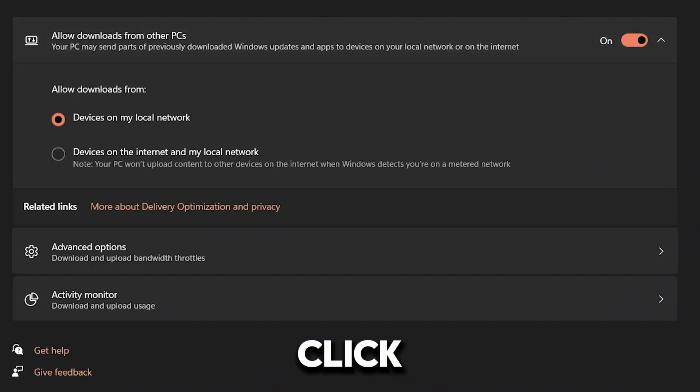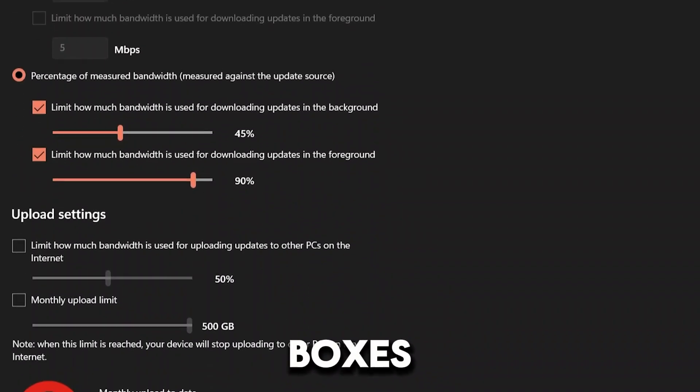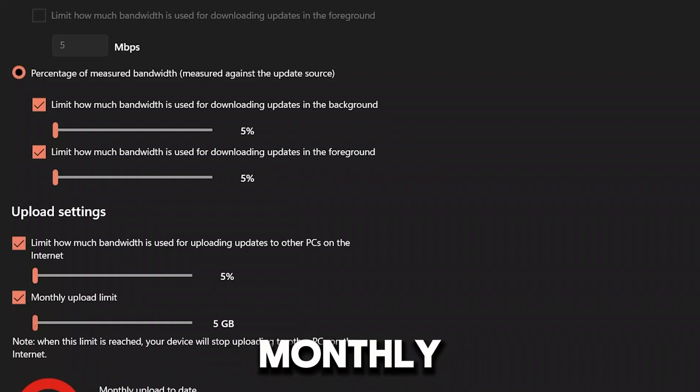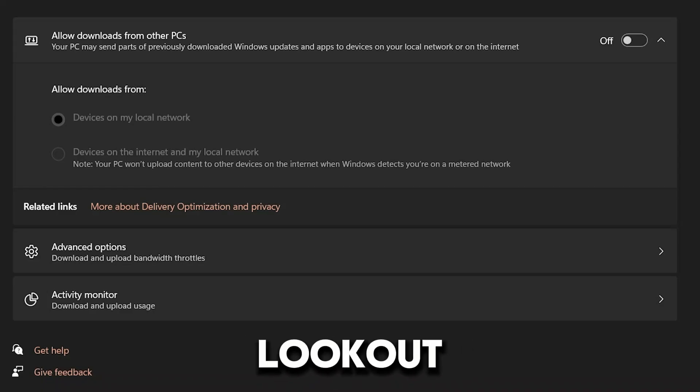Once you've clicked on Delivery Optimization, click on 'Advanced Options' at the bottom. Once in advanced options, click on 'Percentage of Measured Bandwidth,' check all the boxes — all four boxes — and make sure to pull everything down to the lowest: 5%, 5%, 5%, and a 5 GB monthly upload limit. Then go back to Delivery Optimization and turn off 'Allow Downloads from Other PCs' — we don't want to be sharing our data with other devices on the local network.